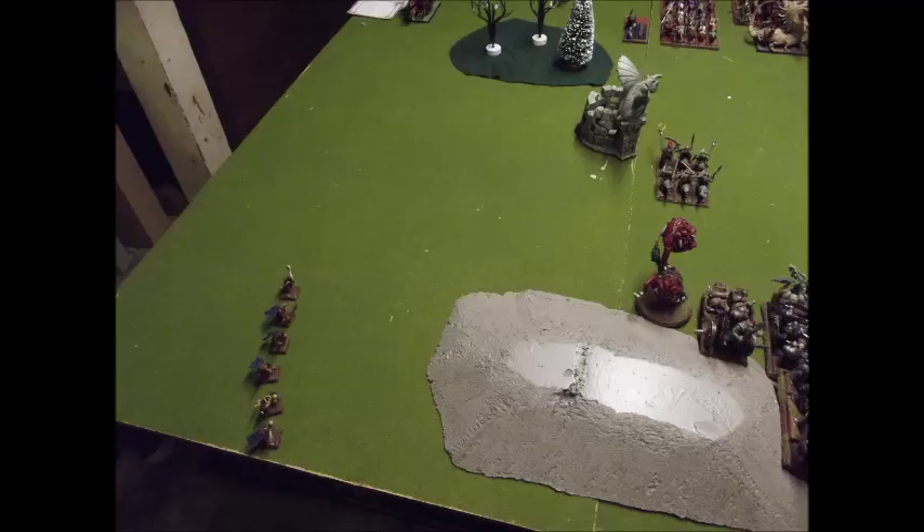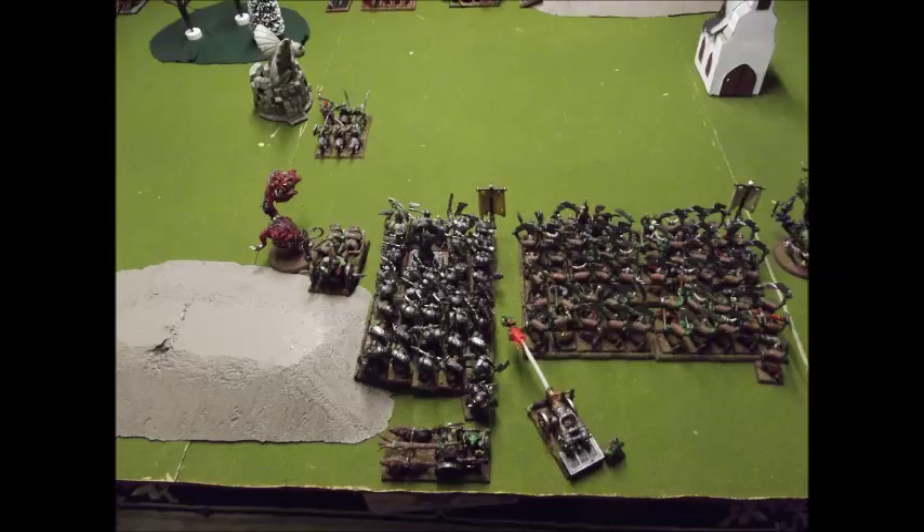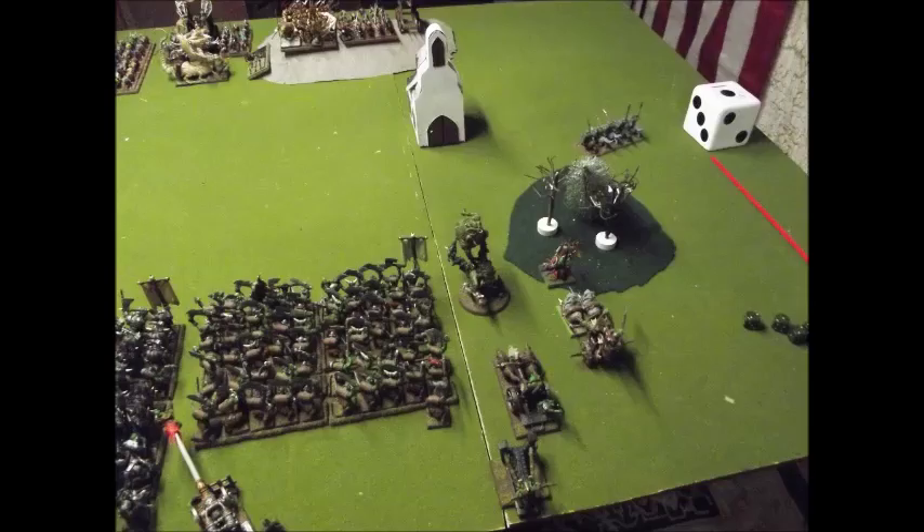There's a Warlock Engineer in there with a Doom Rocket. This is after Vanguards — he deploys his Scouts there and I Vanguard my Wolves away. From my left to right, I've got a unit of five Wolf Riders with a Level 1 Shaman who has a Ruby Ring. His spell is Itchy Nuisance for this game. I've got a Mangler Squig, a Boar Chariot, 40 Black Orcs with my General — a Level 4 Savage Orc Shaman. Behind that I've got a Wolf Chariot. I knew he'd have Scouts and Ambushers, so that's why the Chariot is positioned there.